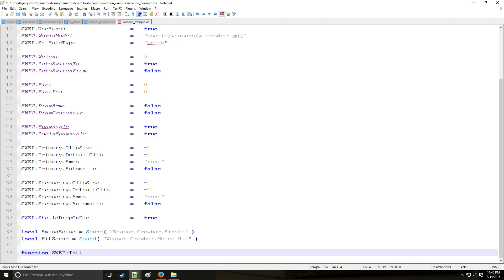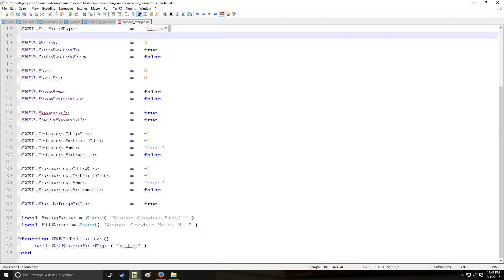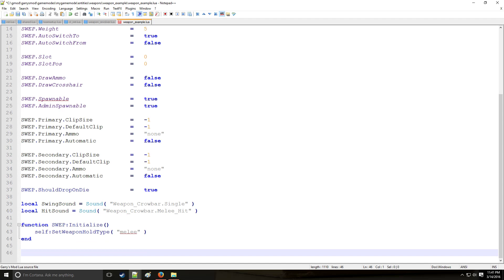We'll say function SWEP:Initialize to start our functions. Just as last time, this is to re-emphasize that you can set a weapon hold type down here in Initialize or up above in the table - you can do either. I'm going to do both so you can learn more things.